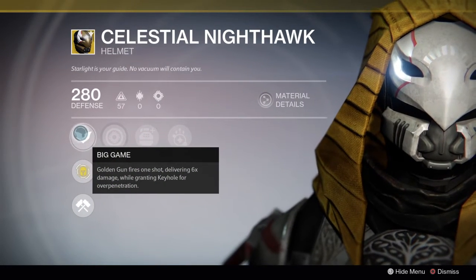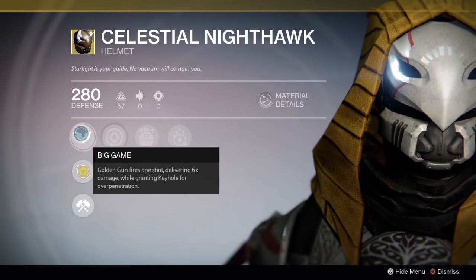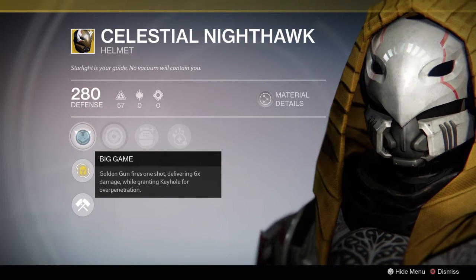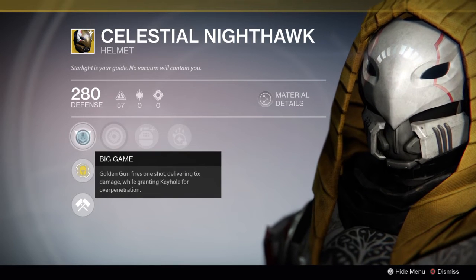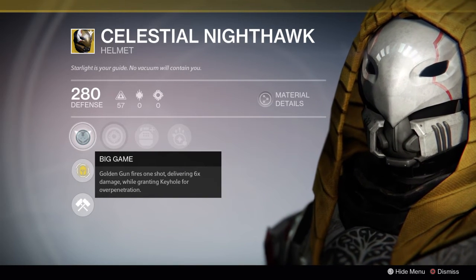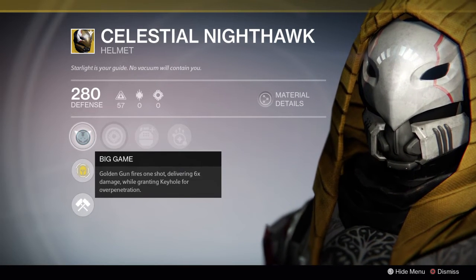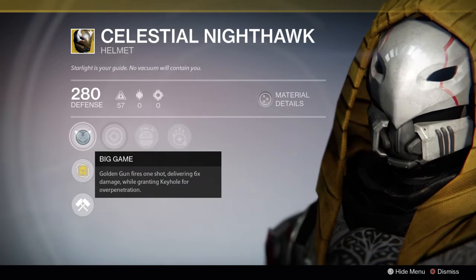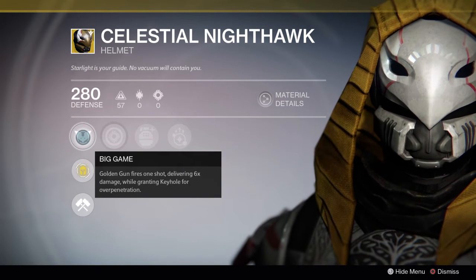Next we have Celestial Nighthawk, which is in the exact same boat. Big Game transforms Golden Gun into a single shot delivering six times damage while granting Keyhole for over-penetration. This is really useful if you've taken a carefully timed shot and lined up tons of enemies in your line of sight to wipe them all out at once — not so practical in PvP when you could easily get three opponents with three separate shots.